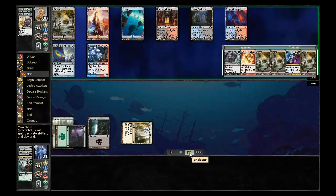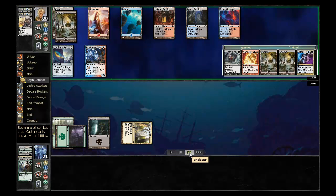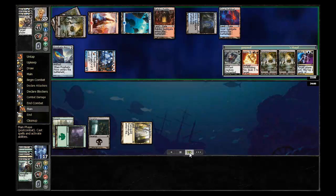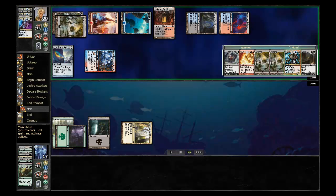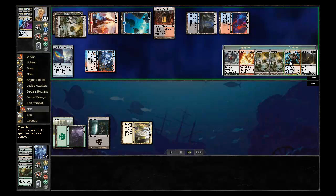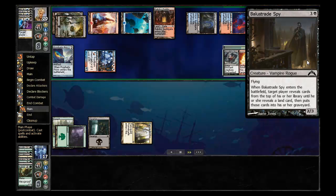He passed the turn back to me without another play and I'm going to go ahead and swing in with the Frostburn Weird. I'll go ahead and pump it up — full value, drop him to 17 — and then I can follow it up with my third Pilfered Plans and I draw into the Cyclops. So this is kind of my build-around card. A 4/4 for three is definitely very good. Even a 1/4 with defender for three is decent, and half of my non-land cards are spells so I'm able to get a lot of value out of those, particularly if I can get two of them on the board at the same time. And then I'm also playing Balustrade Spies.